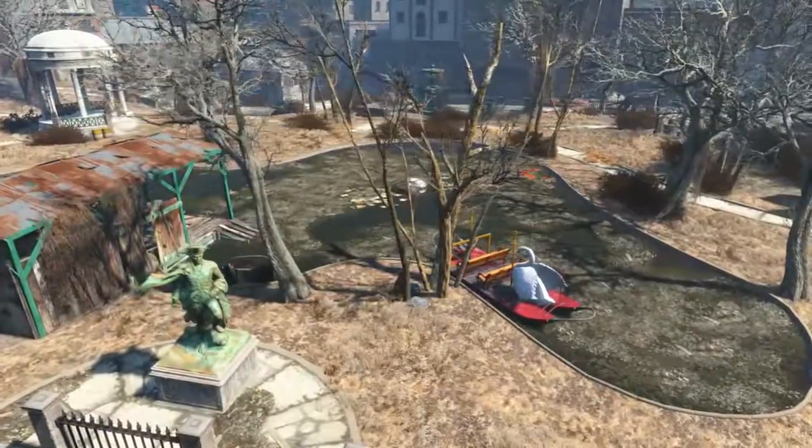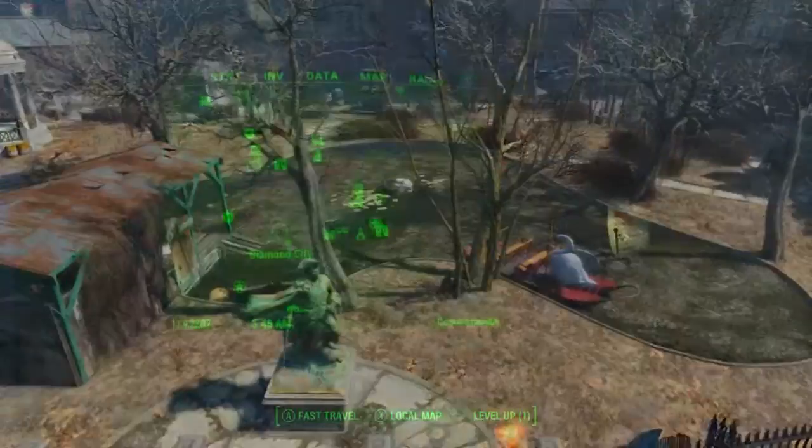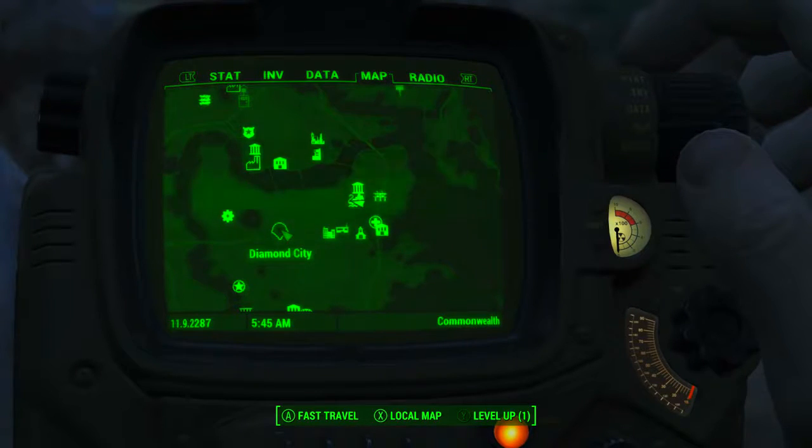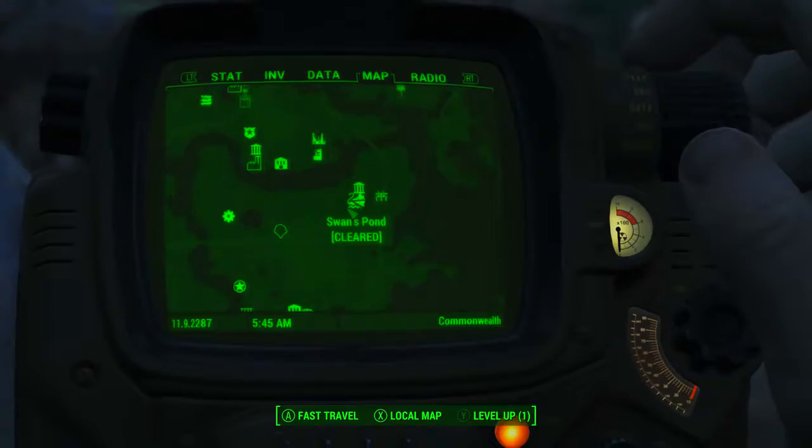we need to come to Swan's Pond, which can be found in the zone Boston Common. On the Pip-Boy map, Diamond City is here, and Swan's Pond is here to the east-northeast of Diamond City.